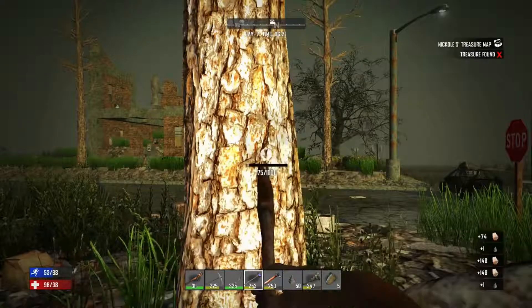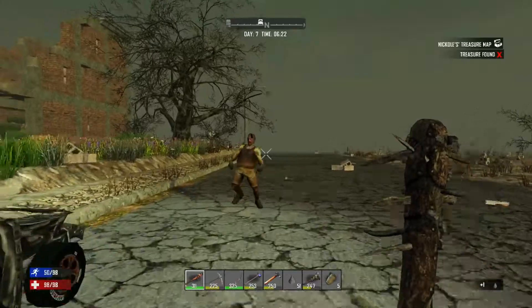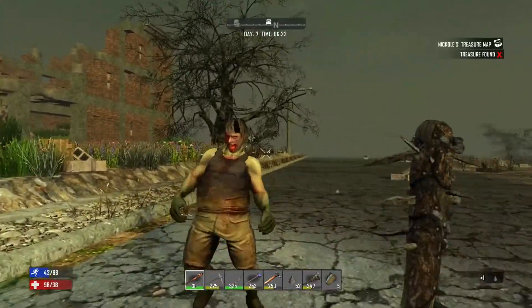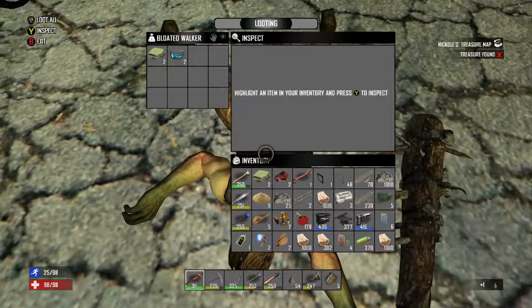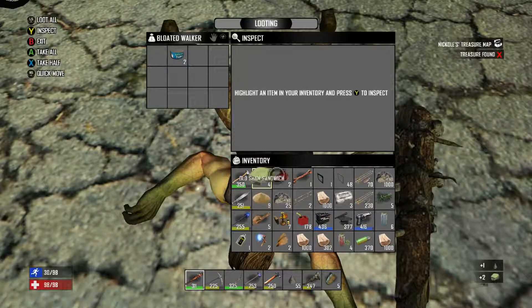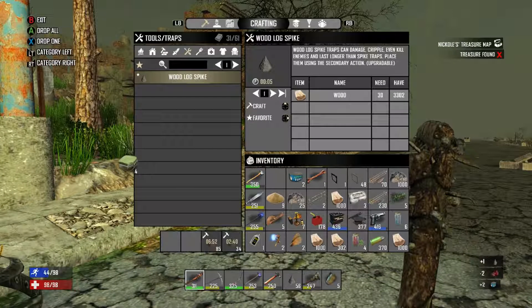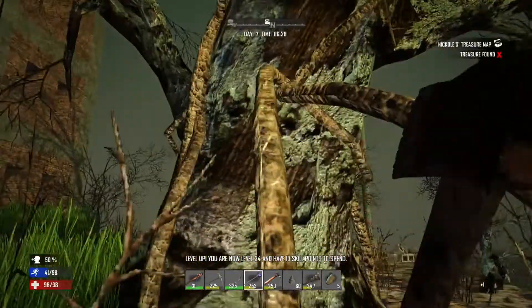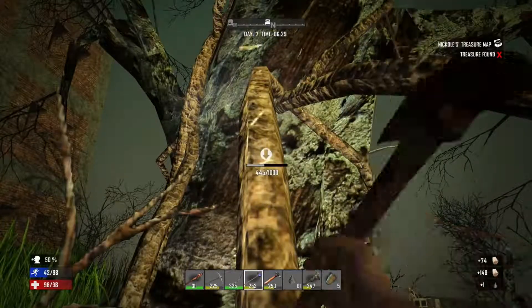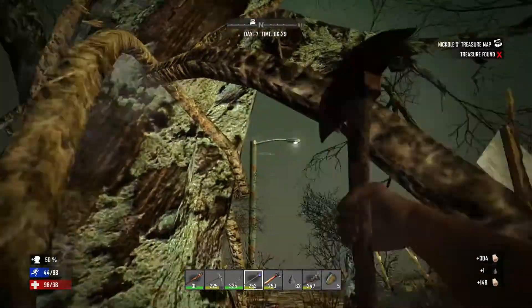I'm probably going to have to kill them first before I go and chop down those two trees — I've decided I'm chopping down both of them. The sandwiches don't do anything — they're really not that important. It's just a source of food, but the downside is it gives you poisoning. That's something I'd rather not have.